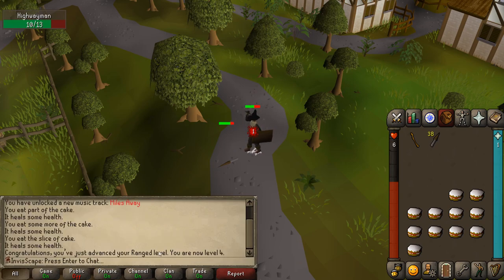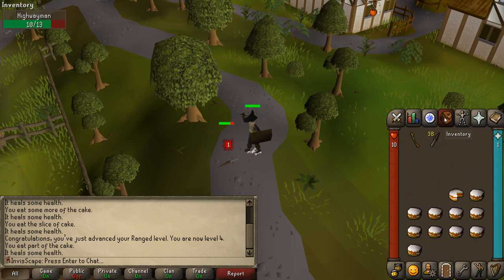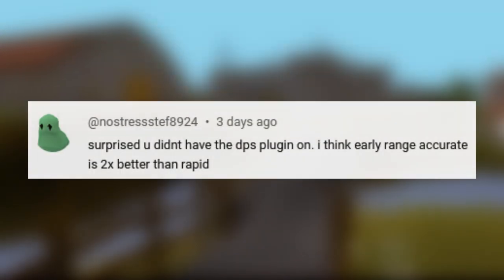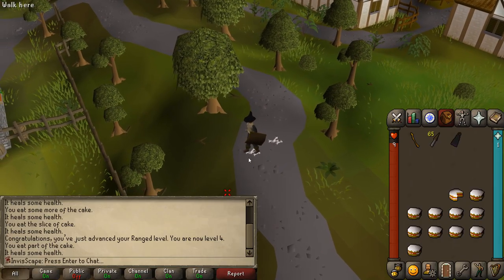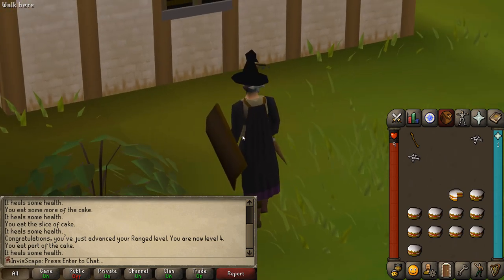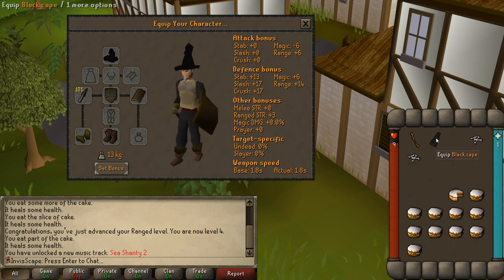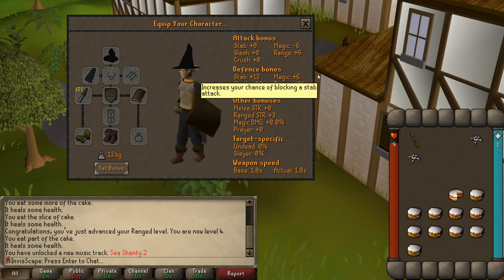Level 4 ranged. What's interesting is that if I switch to accurate now, my max hit with bronze knives will be a 2, and I'll actually have slightly higher DPS compared to using rapid. Thanks to NoStressStep for getting me to double check that. And there's the cape. Inviscape is bareback no longer — he's covered it up and he's feeling protected. Interestingly, this cape has some slight defensive bonuses, so definitely worth getting for more than just the fashion.